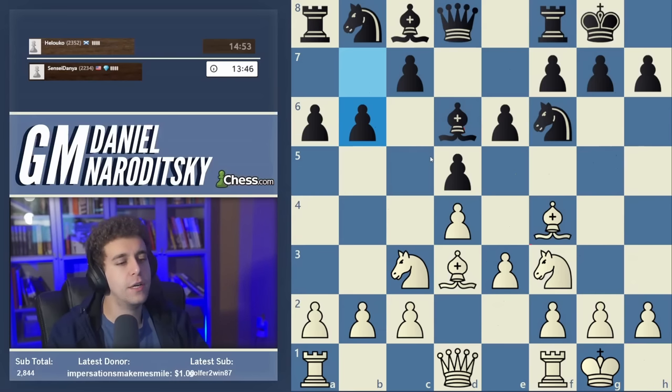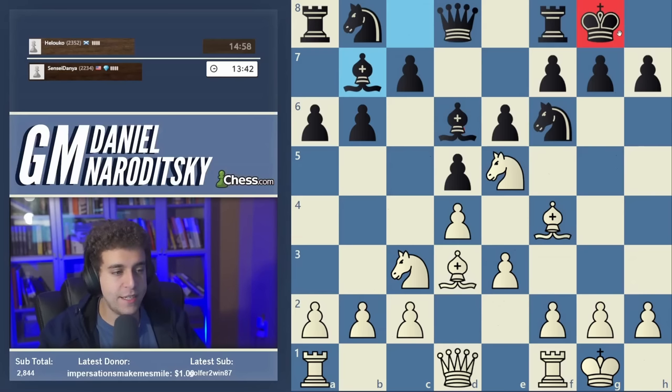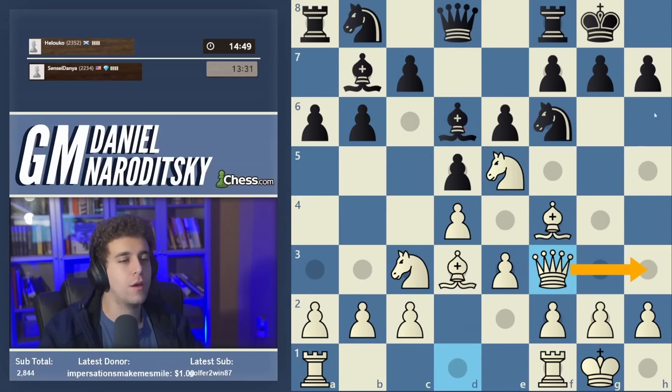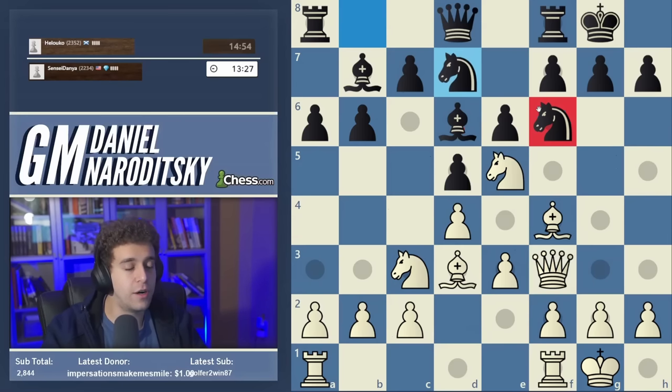Just like in the regular London, in the Jibaba London white's play frequently revolves around establishing a knight on e5. Putting the knight on e5 does a couple of things — the knight is inherently a very good piece, and in addition we create a pathway for our other pieces, creating decent attacking chances. We start with queen f3, and from f3 the queen can swing either to g3 to x-ray the g-pawn, or more prominently to h3 to create pressure against the h7 pawn.